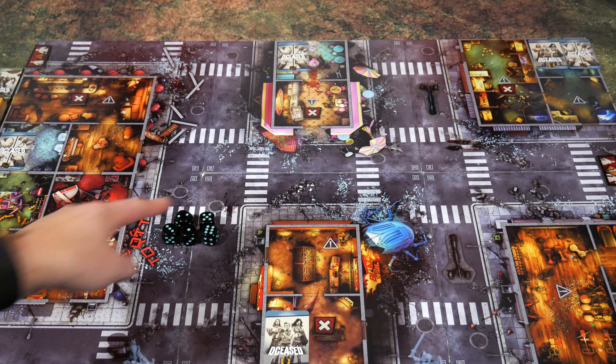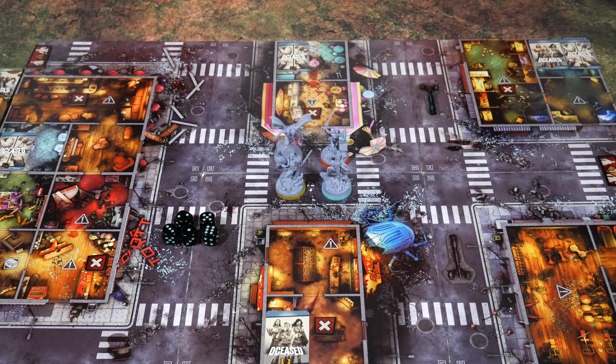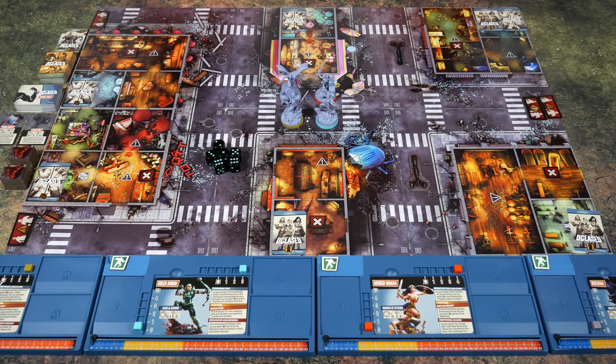A couple of final things: there are six dice in the prototype and six in the core game when it releases. In prior shots I had five visible — one was off screen, just clarifying that. Over here we have door tokens, and there might be additional tokens either in the final version or per mission in this prototype. The door token is really important since you'll be cracking through buildings and exploring to find the objectives.